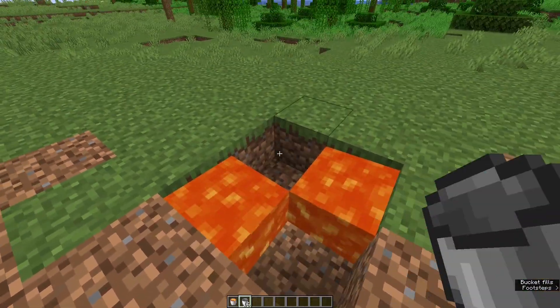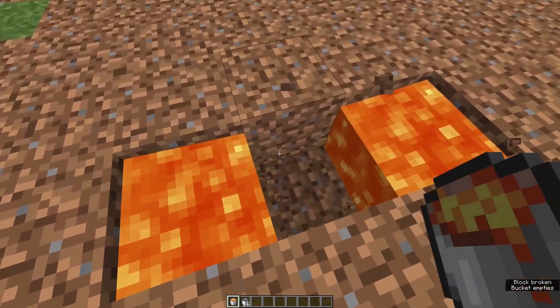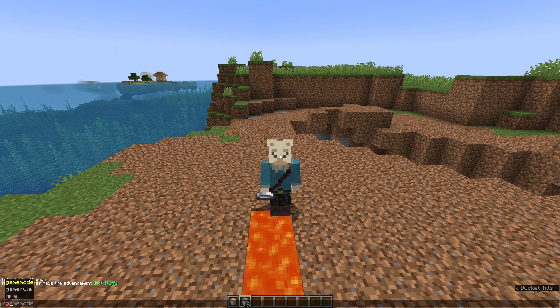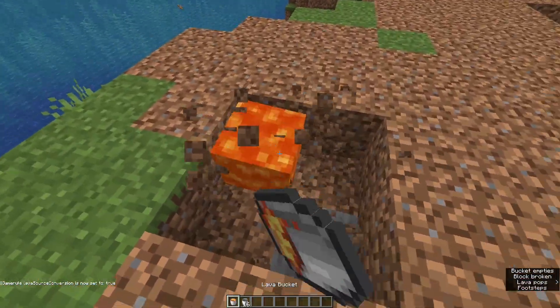We've also got a brand new game rule where we can now have infinite lava sources. As you can see it just regenerates — you can create one like this and this block will always be infinitely renewed. This is a game rule, so you use slash gamerule lavaSourceConversion true. By default it is false, meaning you can't get infinite lava in vanilla Minecraft.